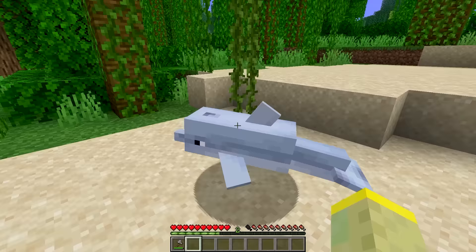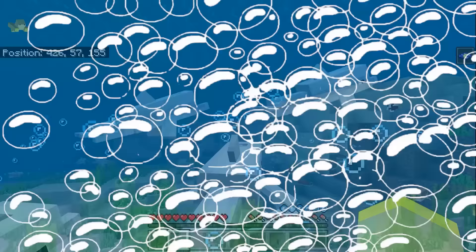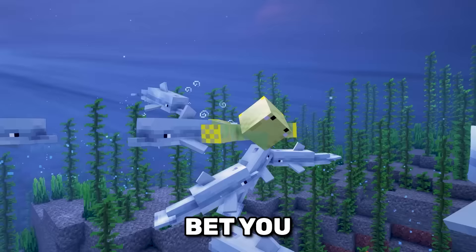The Dolphin on Bedrock Edition is a lot better than the one on Java, because it produces bubbles that you can breathe when you swim behind it. Bet you didn't know that.